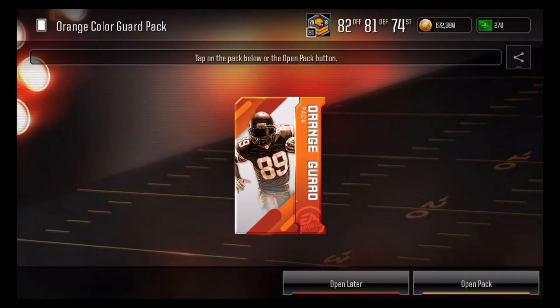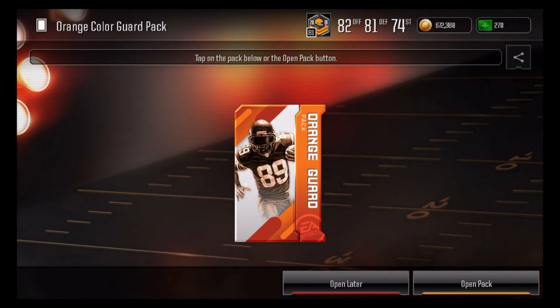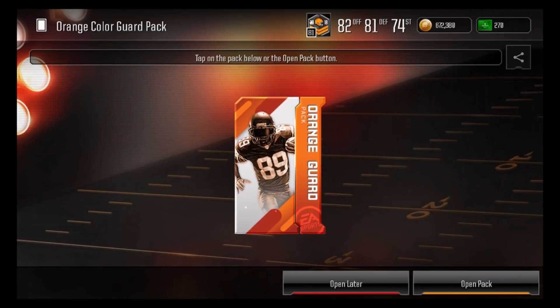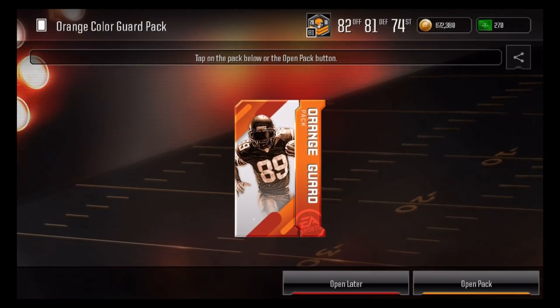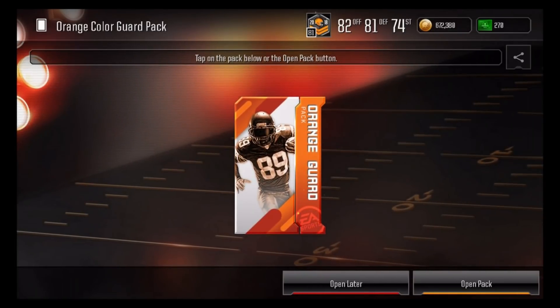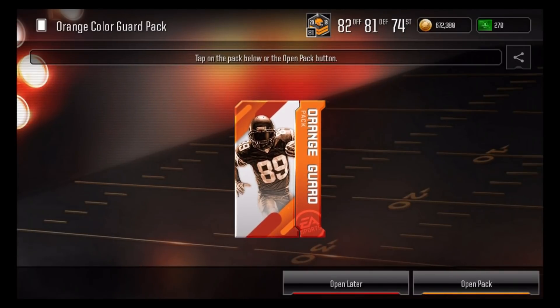This method is probably the best method right now. It does not involve sniping whatsoever — it is strictly luck based. If you guys saw my Frank Gore video, you are given a 5% chance of pulling an elite player in these packs: a 90 overall Frank Gore or an 89 Telvin Smith.